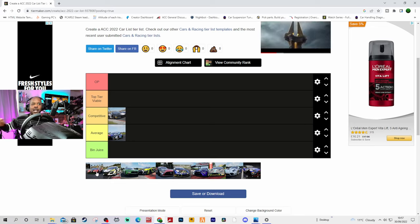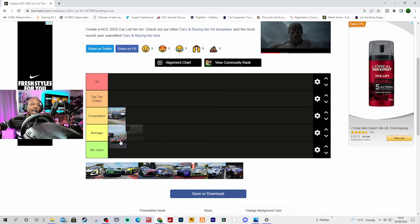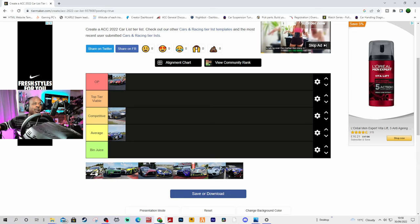The Ferrari 488 Evo — a lot of people complain it's got no acceleration, but if you look at the top SRO esports events, this car is always near the front and it's been that way for a while. People may not agree, but I think it's one of the OP cars. With the current BOP, it's probably one of the only cars with a chance of winning at the majority of circuits, so I'm pulling it into OP.